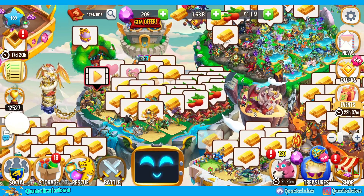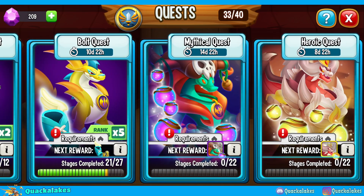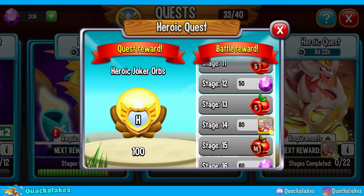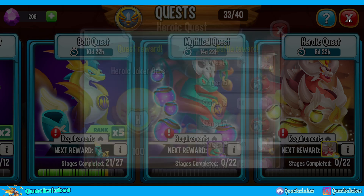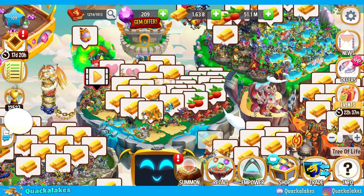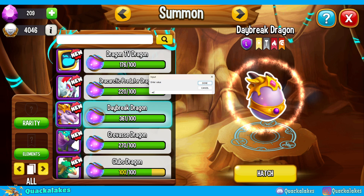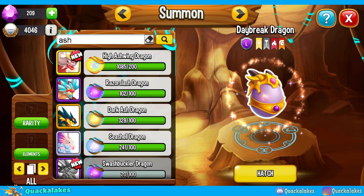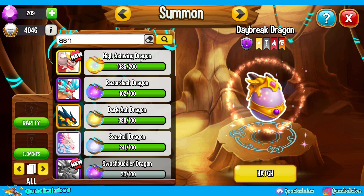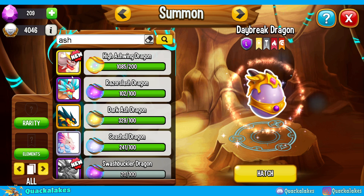The only thing is now we need to be careful with our gems because we will be getting the dragon unlocked and we will have heroic combat quests and heroic quests as well. So we're going to get High Ashwing leveled up, get some free gems back, get some orbs back. At the moment we currently have over a thousand orbs for High Ashwing.